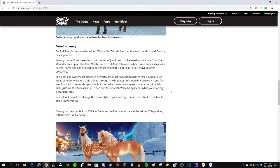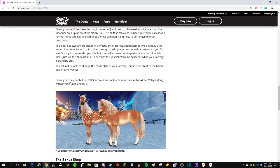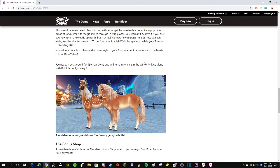You wouldn't believe it if you first saw Fauncy in the woods up north, but it actually knows how to perform a perfect Spanish walk, just like the Andalusians. To perform the Spanish walk, press Space Bar while your Fauncy is standing still. You will not be able to change the mane style of your Fauncy, but it is resistant to the harsh cold of Dino Valley. Fauncy can be adopted for 950 Star Coins and will remain for sale in the Winter Village along with the Wrinkle until January 8th.